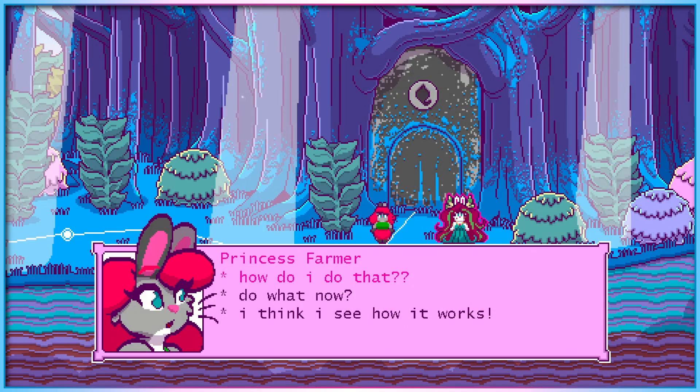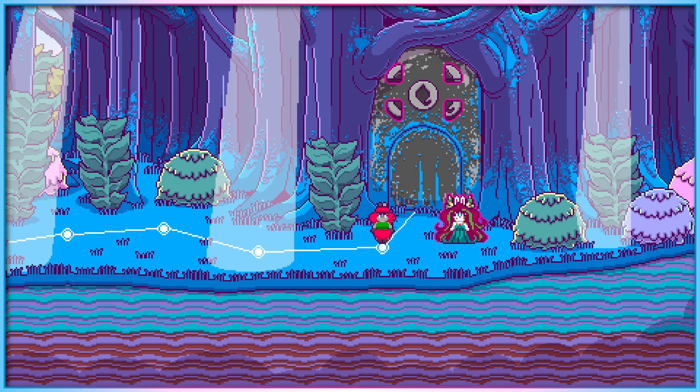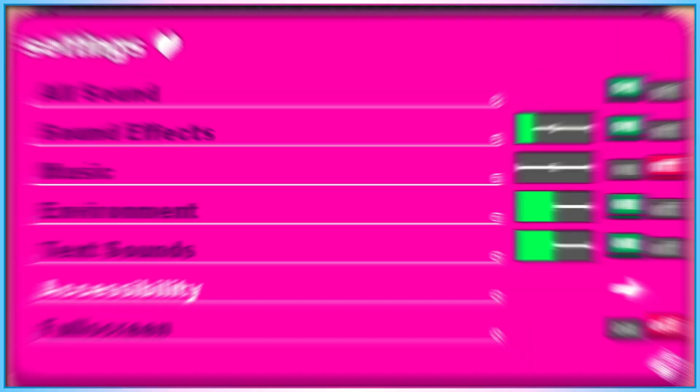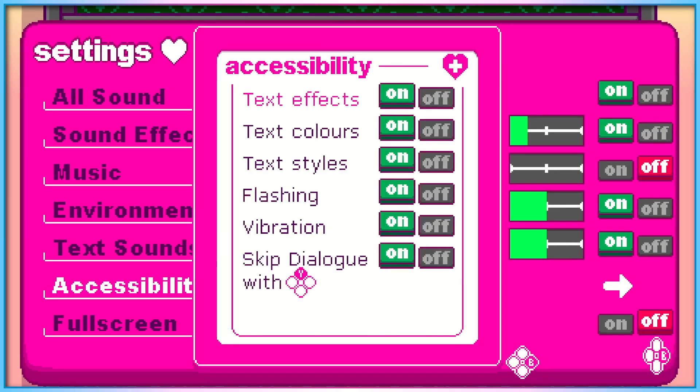There are about a zillion ways to control Princess Farmer — multiple buttons work on gamepads, the arrow or WASD keys on the keyboard, and on mobile you can either tap or swipe the screen. There are so many settings to make your time in Gaia's Valley as suited to your needs as possible, including haptic control, separate audio channels, high contrast or visibility, visual cues that don't rely on just color, font control, no screen shake, and optional match flashing.